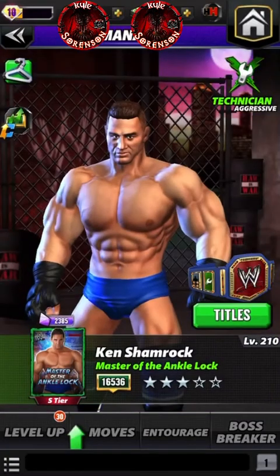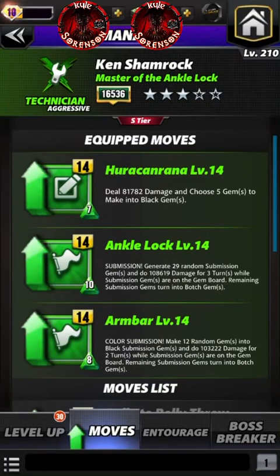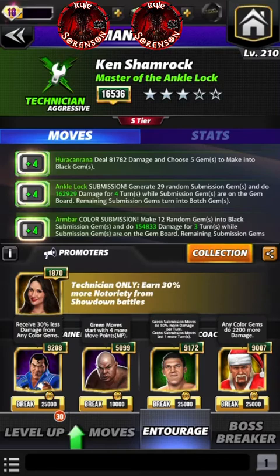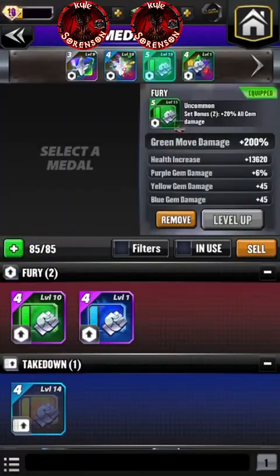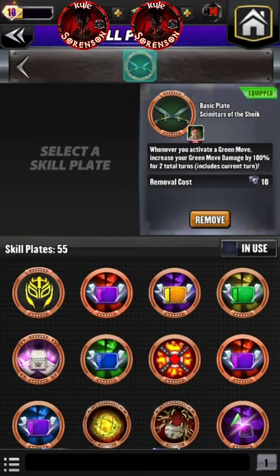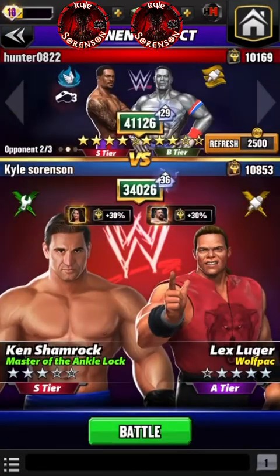So let's talk about what we have on Shamrock. We're running a triple green set. Then we're going to run Honky Tonk Man, George, Bruno, and Santa Hogan for my subs. For metals, I've got a tier 5 200% maxed out on him, as well as the Sheik plate. I'm really hoping to do some really good move damage with him — that's kind of the goal of this set.